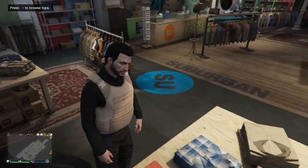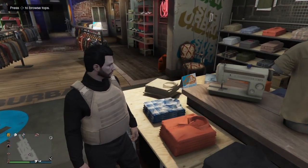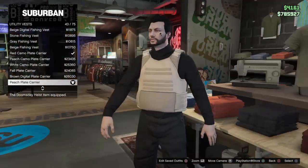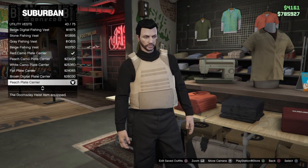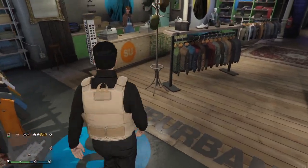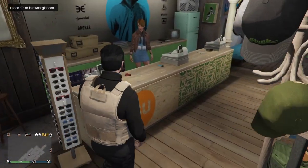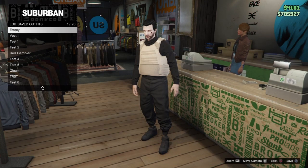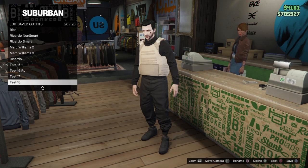Once you have made your outfit, go ahead and go to utility vest and you want to put on the peach plate carrier — it's number 43. If it's not, then you're just going to have to find the peach plate carrier. Once you do that, save that as an outfit in either the first slot or the last slot — right here, either the first or the very last.